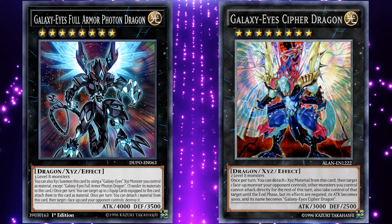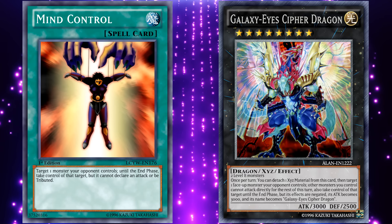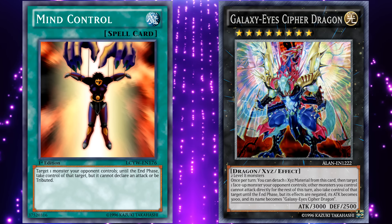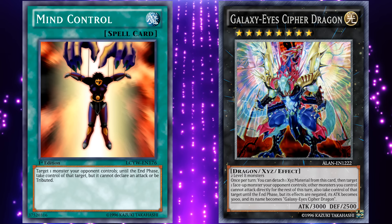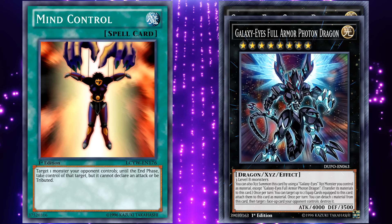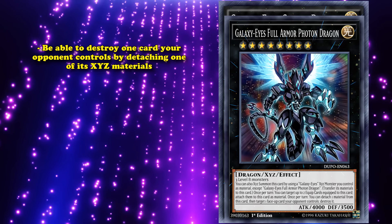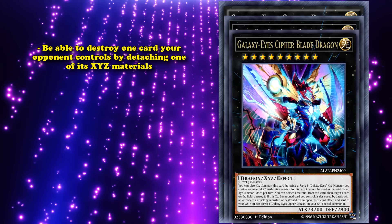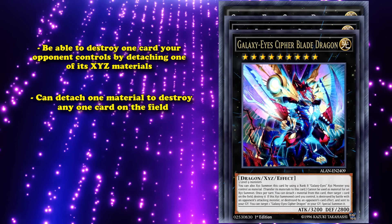And, its name will be treated as Galaxy-Eyes Cipher Dragon, its effects will be negated, and its attack will be set to 3,000. Then, you can rank it up into Galaxy-Eyes Full Armor Photon Dragon, who will then be able to destroy one card your opponent controls, by detaching one of its XYZ materials. Then, you can rank it up into Galaxy-Eyes Cipher Blade Dragon, who has an effect where you can detach one material to destroy any one card on the field. And, it also has a floating effect, where if this card is destroyed by an opponent's card effect, you can special summon Galaxy-Eyes Cipher Dragon from your graveyard.